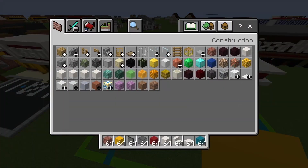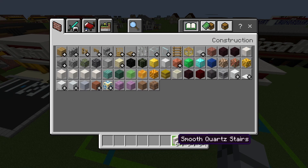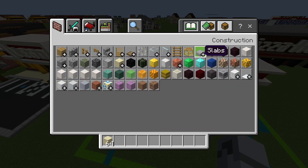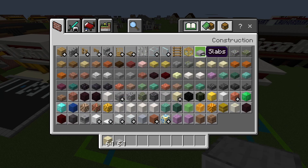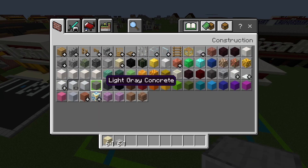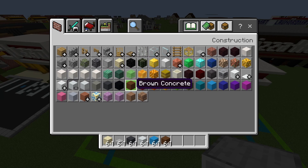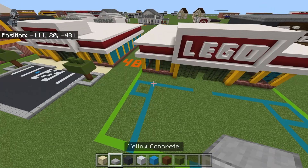Now for the parking lot, clear your inventory and get out: sandstone, smooth stone slabs, gray concrete, white concrete, light blue concrete, brown concrete, and green concrete — I think that's everything.